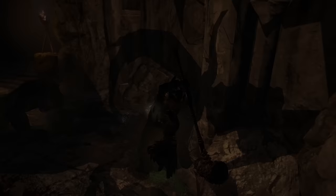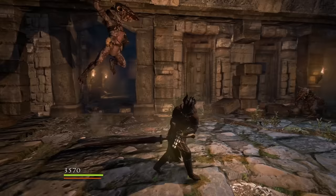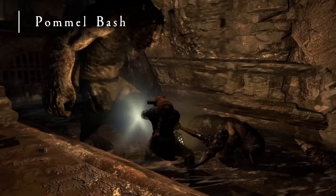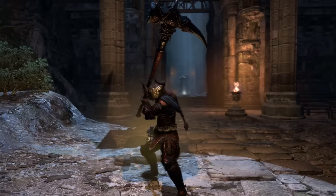Since you can only equip three skills at a time, it's important to consider the most important ones to bring. Exodus Slash gives you iframes, so it's basically your dodge button — equip this skill and Warrior will feel a trillion times more comfortable. Hormel Bash is a guard break, useful against Ogres when they do their blocking, and it's also an insanely fast skill you can use to quickly stagger smaller enemies that are about to run away. It weaves quite seamlessly into basic attack combos too.